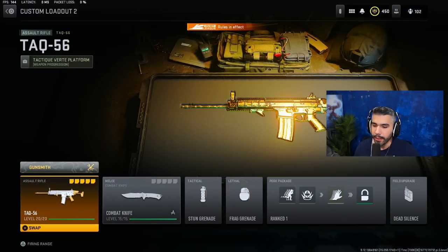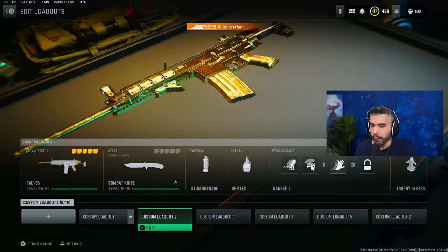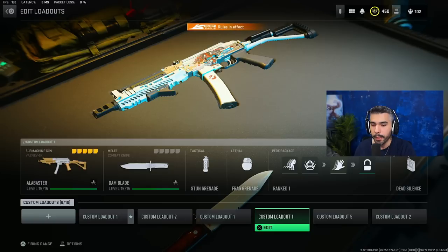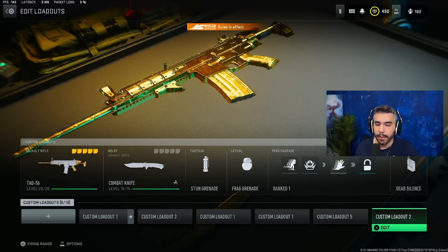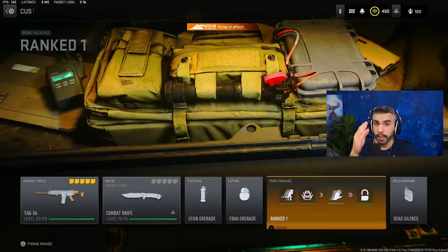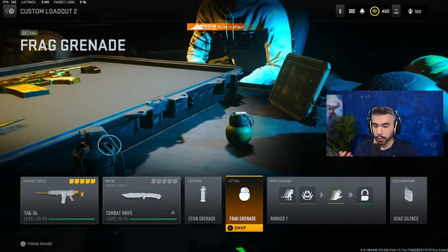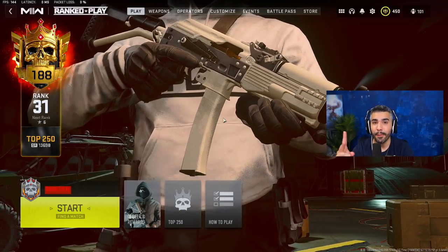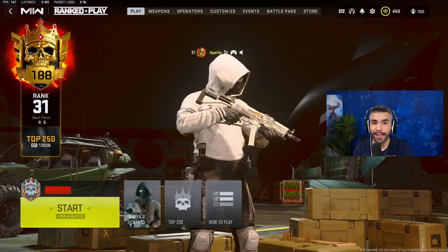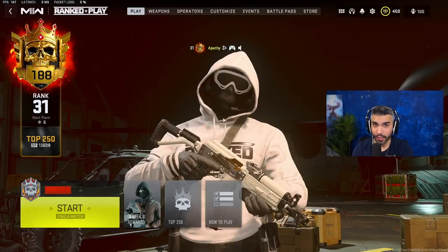Finally, my S&D TAC-56. This version uses Battle Hardened, Semtex, and a Trophy System — useful on certain maps like Mercado defense on the A-bomb when you want to team up and hold an area. But most of the time in S&D you want Dead Silence. So typically: Dead Silence, Bomb Squad so you don't get one-plated, and frag grenades for those bank-shot kills — frags are definitely better than Semtex in S&D. If you enjoyed today's video, make sure to like, comment, and subscribe. Watch me live at twitch.tv/apathy — I'll see you there.